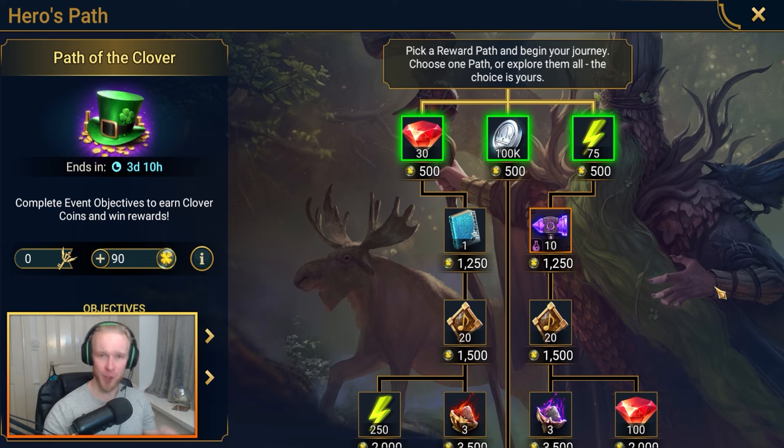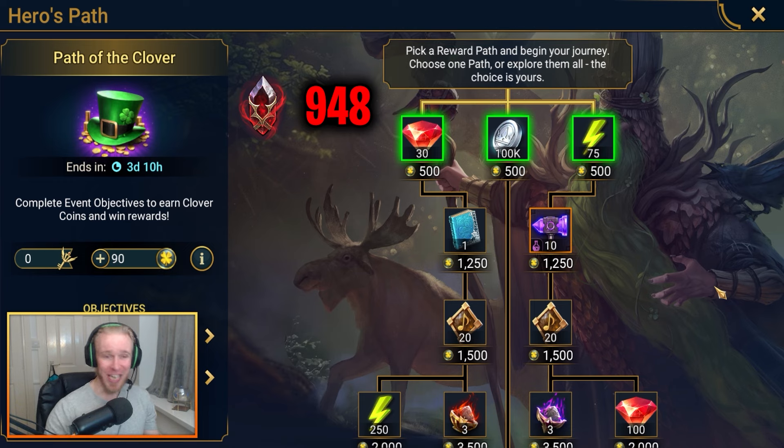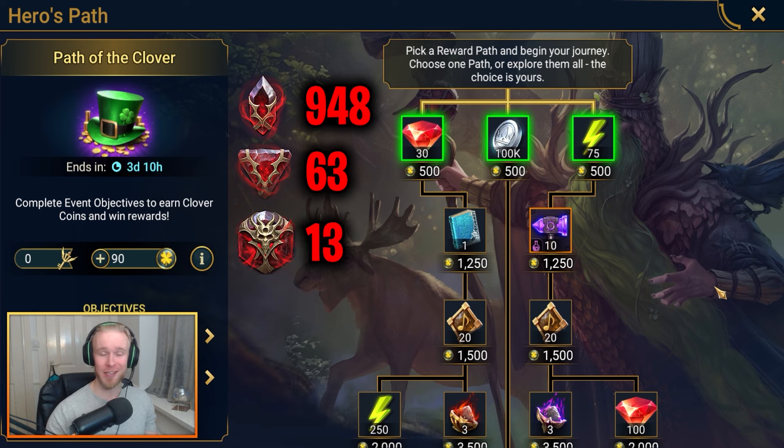You can also open soul stones to accrue clover points. You'll need 948 mortal soul stones, 63 immortal soul stones, or 13 eternal soul stones — it's actually about 12.5, but we'll round up.